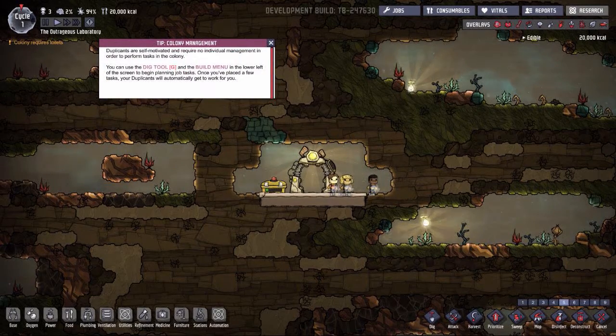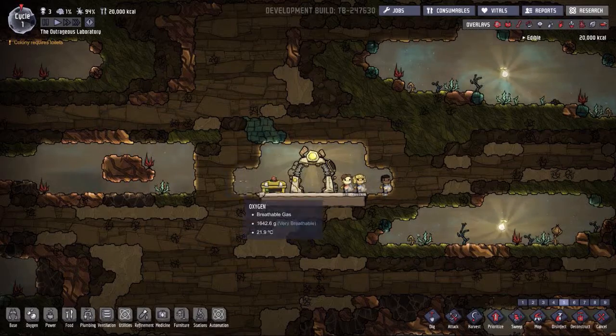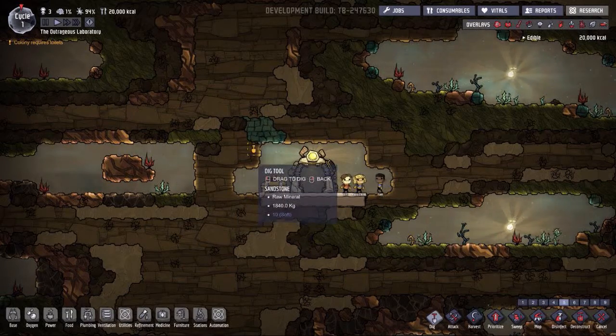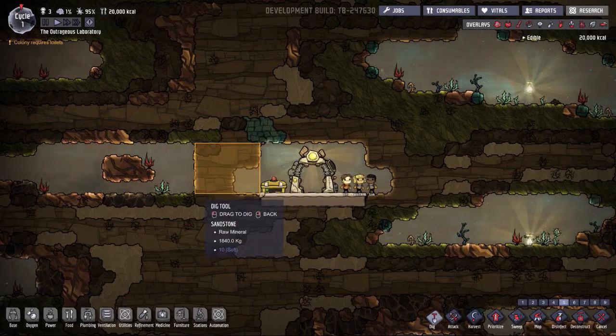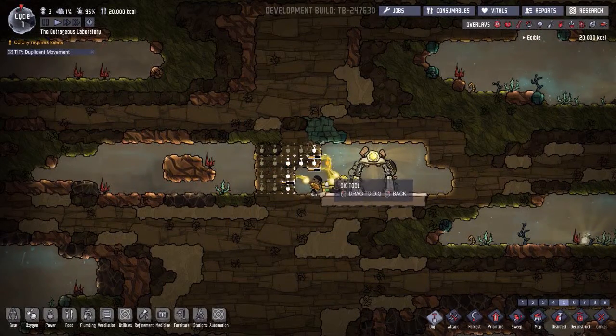Colony management — duplicants are self-motivated and require no individual management to perform tasks. Use the dig tool in the build menu to begin planning. Once it's placed, they'll automatically get to work. So we need to dig — press G and we can mine all of this away.